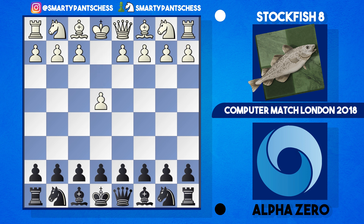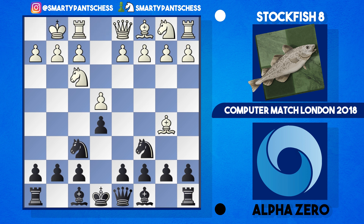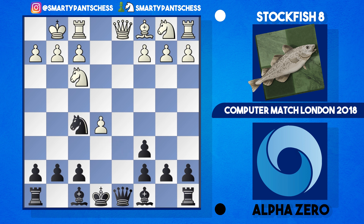Stockfish opened with e4, AlphaZero played e5 and we get into a Berlin with Nf3, Nc6, Bb5, and then Nf6 from AlphaZero. White castles, then Nxe4, and Stockfish plays d4, Nd6, Bxc6, pawn takes, pawn takes e5, Nf5, and after queen takes and king takes we're into the Berlin endgame.